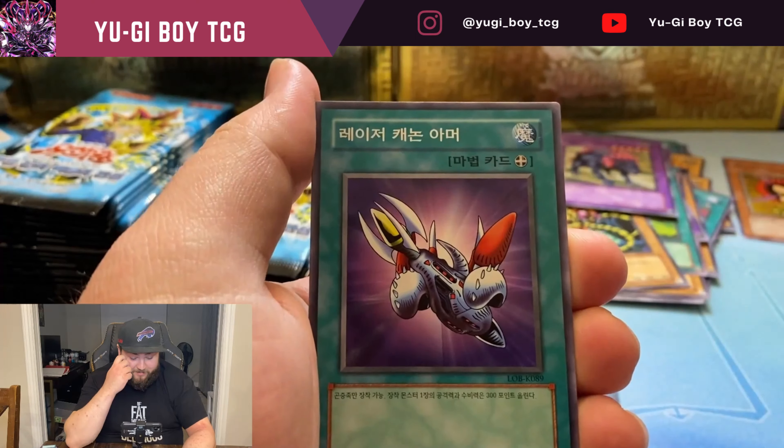Starting off with Skull Redbird — Skull Servant — and oh, Pot of Greed. That's actually not bad. If it's in English it's actually a pretty good pull. We're gonna have an LOB opening for English stuff; I'm just continuing to build up my collection of them.